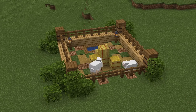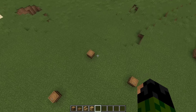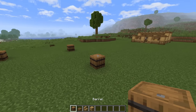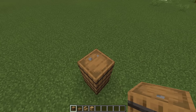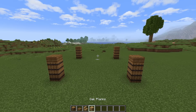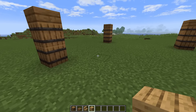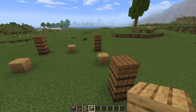Moving on to the sheep pen, and we're starting it in a similar way as we did for the cow pen — a 9x9 square, this time using barrels in the corners, all seven blocks apart on all four sides. What we can do is just go grab some more barrels and we're going to place an additional one on top of all of these that we already have, with a spruce slab on the second block like that. Then we're going to grab some oak planks and we're just going to decide on which one we want to be the front side.